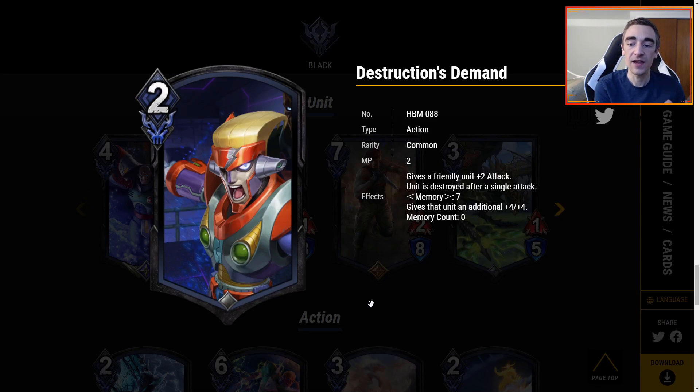Destruction's Demand is 2 MP — give a friendly unit plus 2 attack, and that unit is destroyed after a single attack. Memory 7, give that unit an additional plus 4, plus 4. That is a ton of buffs if you have Memory 7. However, it's just destroyed after a single attack so the health doesn't really matter as much unless your opponent has to 2-for-1 themselves. It's a pretty cheap card with a pretty good effect, but I never particularly love cards that say give something plus attack and then destroyed after one attack. Memory 7 is so high you're not hitting it that much, and all it does is add more attack. I don't see playing this card.